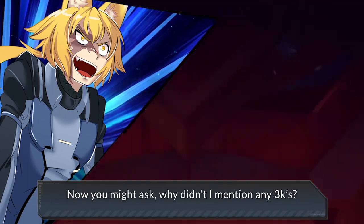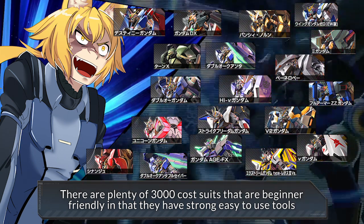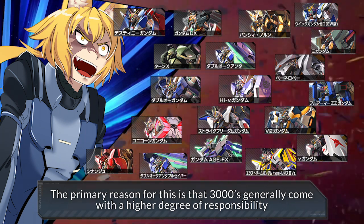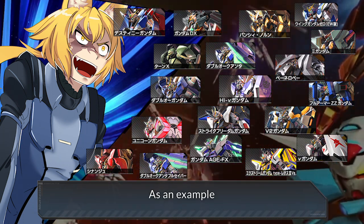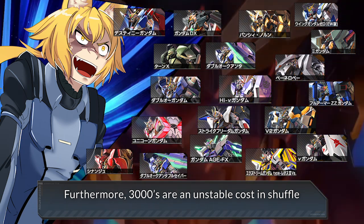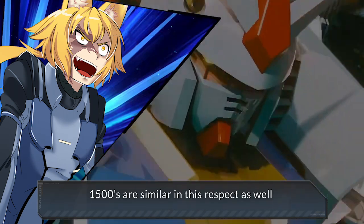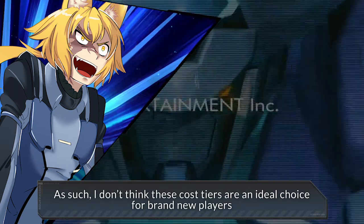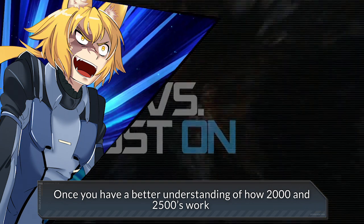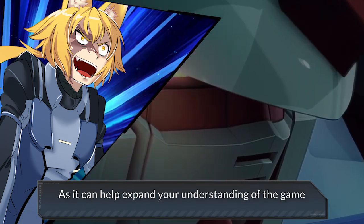Now you might ask, why didn't I mention any 3Ks? There are plenty of 3000-cost suits that are beginner friendly in that they have strong, easy-use tools that I haven't mentioned here. The primary reason for this is that 3000s generally come with a higher degree of responsibility in how they have to approach any match. As an example, failing to burst effectively can pretty much just lose you the game outright. Furthermore, 3000s are an unstable cost in Shuffle, which is where you will probably be playing a lot of your games as a beginner. 1500s are similar in this respect as well. As such, I don't think these cost tiers are an ideal choice for brand new players. Once you have a better understanding of how 2000s and 2500s work, you can and should move on to learning 3000s, as it can help expand your understanding of the game.